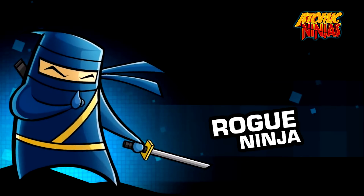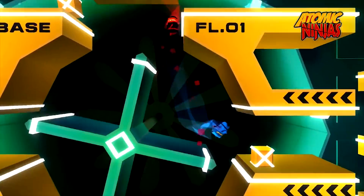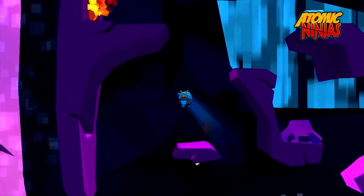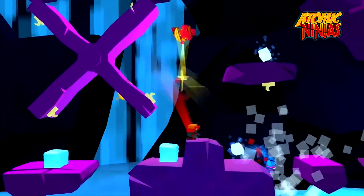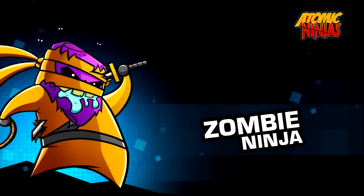Let's quickly jump over to the unloved Vita, and first up is Atomic Ninjas, which is a multiplayer action platformer. Although there is a single player component, it's all about co-op — or rather counter-co-op — as you attempt to subtly push your friend into a trap or two. There are eight ninjas to choose from, one of which is a good old zombie.